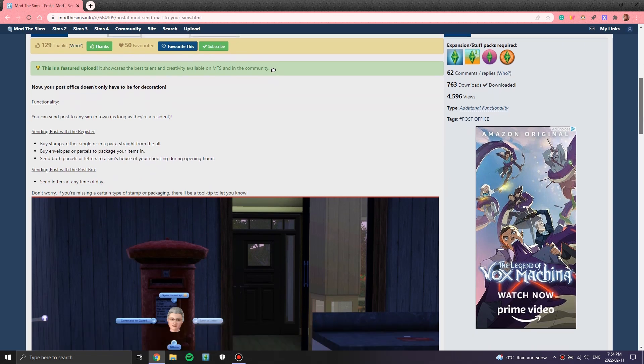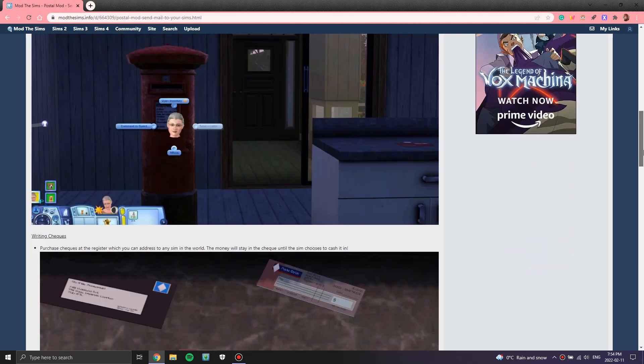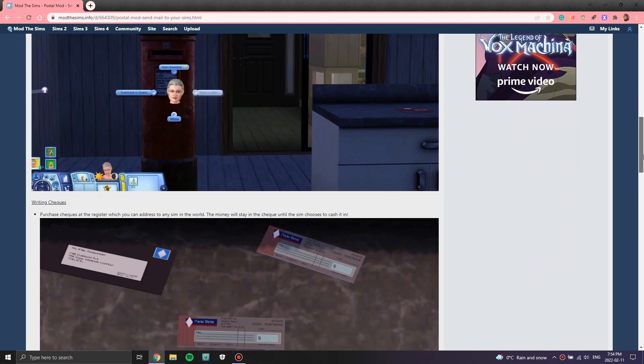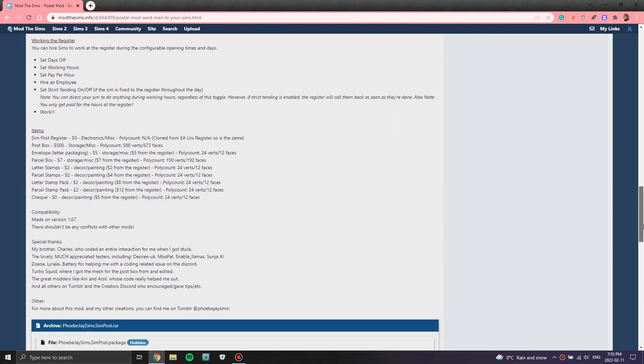You can send a post to any sim in town as long as they're a resident. You can buy stamps, envelopes, and packages, and send them from the postal mailbox as well. You can write checks, work the register, hire sims, and also work at the post office yourself, which I think is kind of cool.